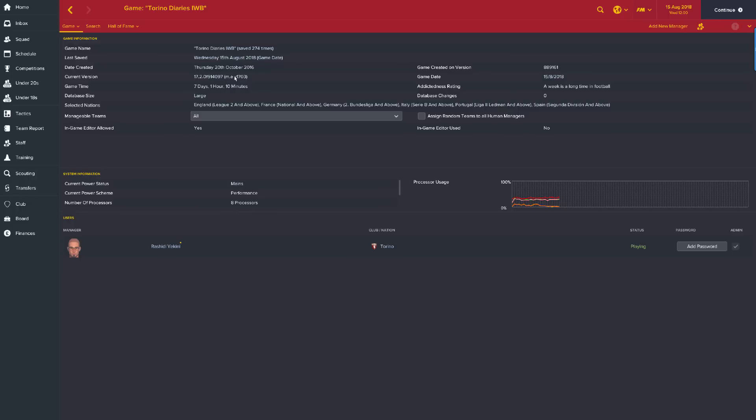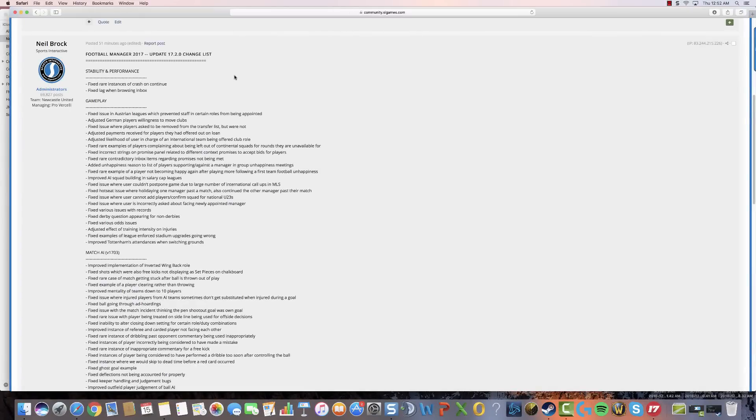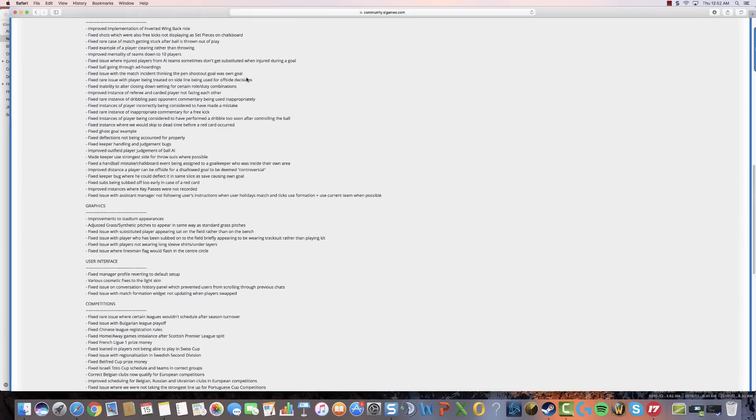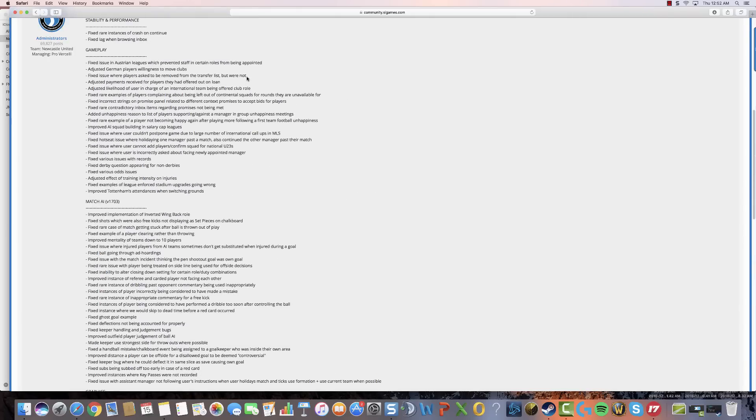I'm going to talk about some of the other changes. In network games, previously non-admins were able to kick out clients — this has now been fixed. For Spurs fans, when you change stadiums the crowd numbers should now be more accurate. There are adjustments to certain leagues and small changes to the pre-game editor. We usually get a patch update just before Christmas, and this one has come even earlier.